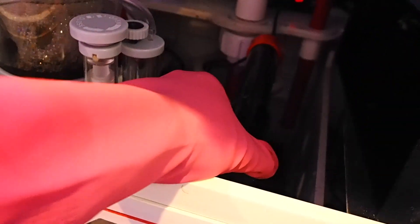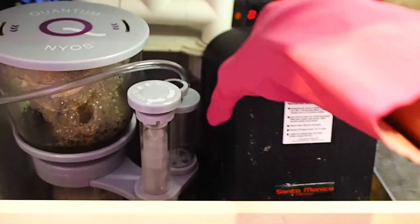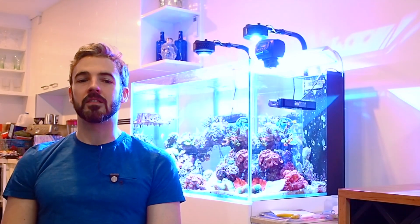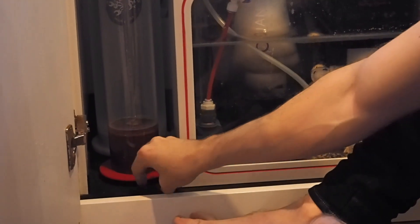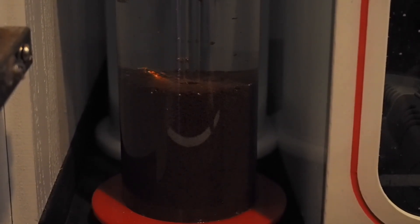Since running the Rain 2, my nitrates have never once been above 2 ppm and they average 1 ppm. I run the lights on my Rain 2 for 16 hours, starting in the evening and turning off in the mid-morning. My phosphates for the longest time were around 0.03 to 0.05. However, due to my recently drastically increased feeding patterns — specifically with coral food — they did start to creep up to about 0.06 to 0.07, which was a bit high for my liking as I plan to keep predominantly SPS. So I set up a phosphate resin reactor on a timer for seven hours a day to supplement, and in conjunction they're now keeping my phosphate stable at 0.03 to 0.04.